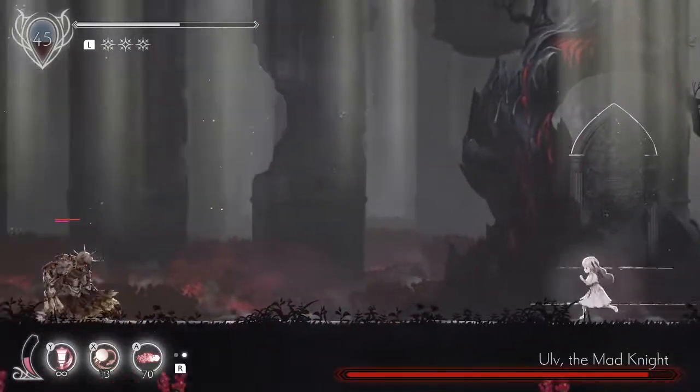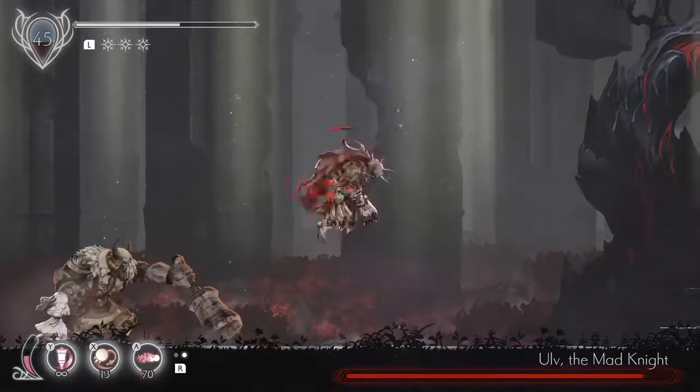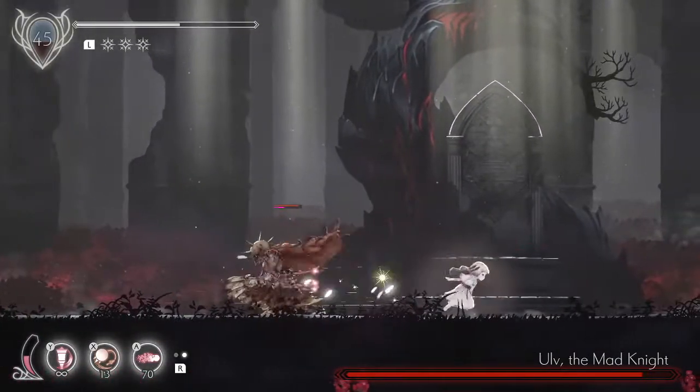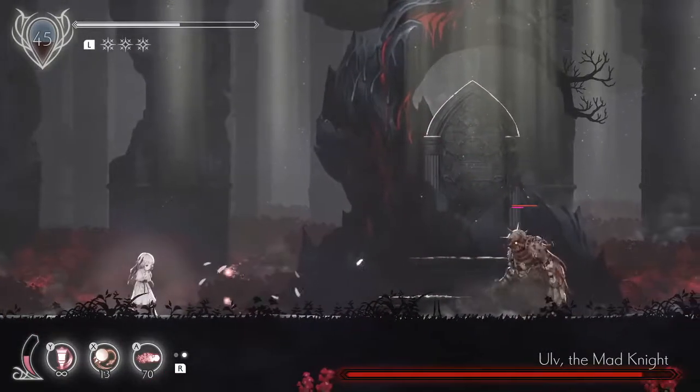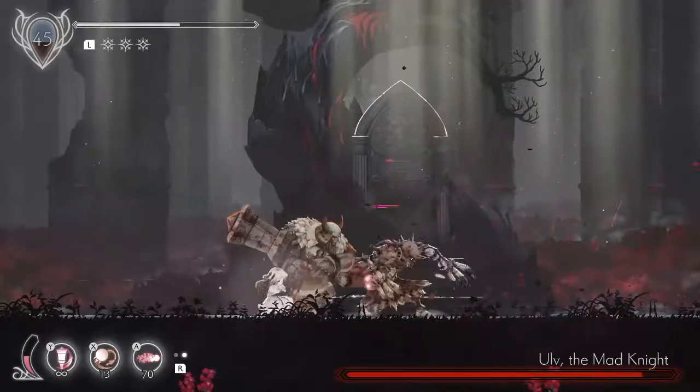Keep moving in the same direction until he's committed to either the front flip or a second slash. Here we're going to dash through again — if he's moving slow like that we'll go ahead and tag him. Keep moving; he's committed to slashes, he didn't want to do his front flip. Do it again — keep dashing through. He's doing his front flip now, we've got two hits on him.